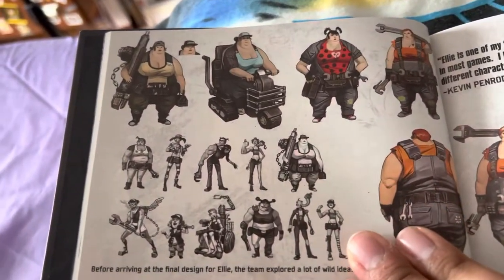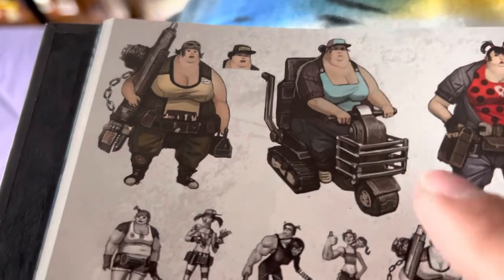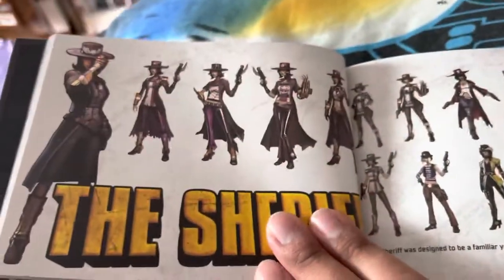This came with the Deluxe Vault Hunters Edition for the game. Ellie in her wheel and her motor cart — of course that character turned into Motor Mama. I remember when she was just Black Ellie.